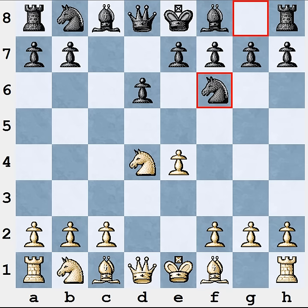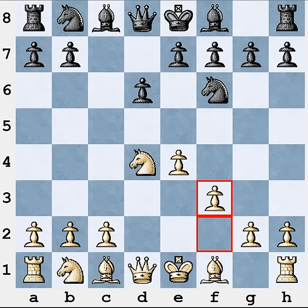Here in this position, except the usual move Nc3, White can also play the fifth move f3. Of course I am not saying that this f3 move is better than the usual continuation Nc3 — of course not, it is just a possible alternative. However, it has a few positive sides.